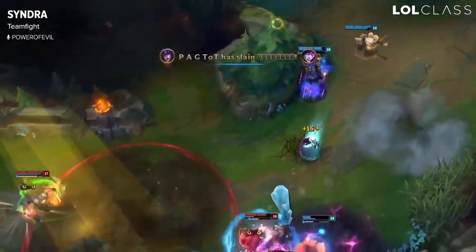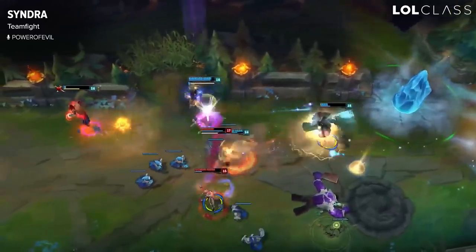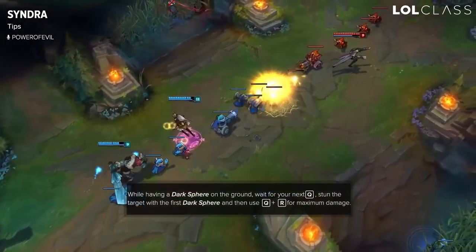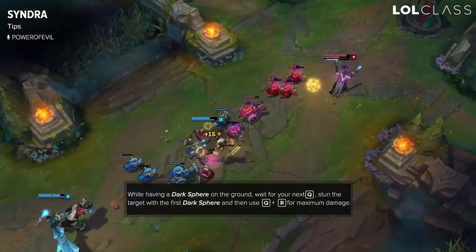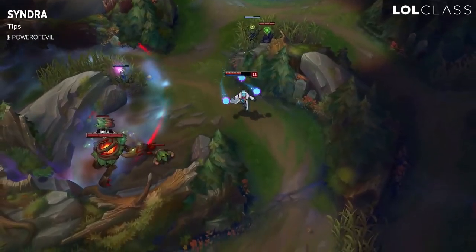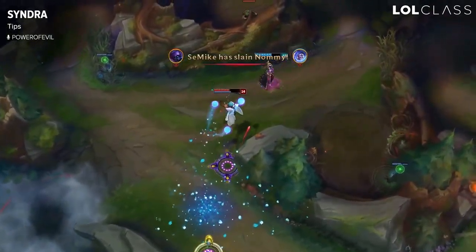The Syndra positioning in team fights — if you can reach the carries without being in danger, that's great. If you can't reach the back line, you should try to build up one of the squishiest tanks. You'll have a lot of balls on the ground and you can E-stun four or five people if possible. And obviously, if you can get a catch before the teamfight, just burst everything on the AD carry or the mid laner. Once you get the feel for how to hit the stun and how much range you have with it, you've already learned about 90% of the champion.